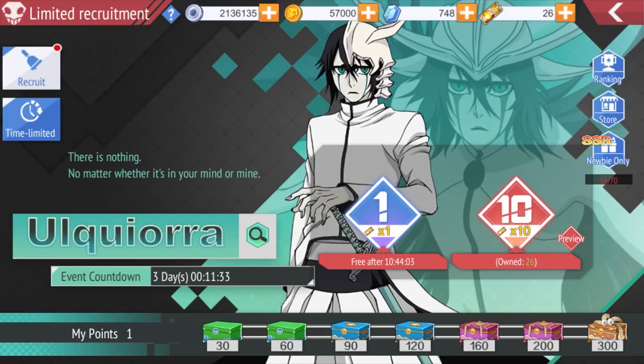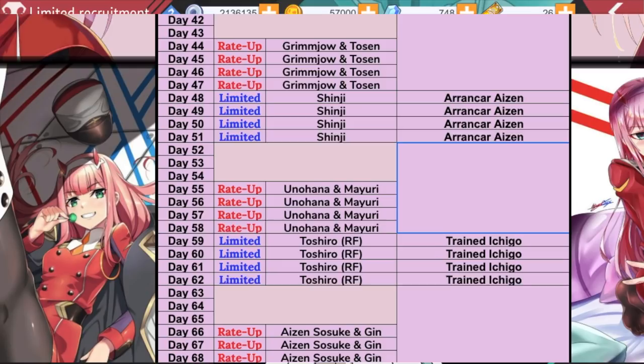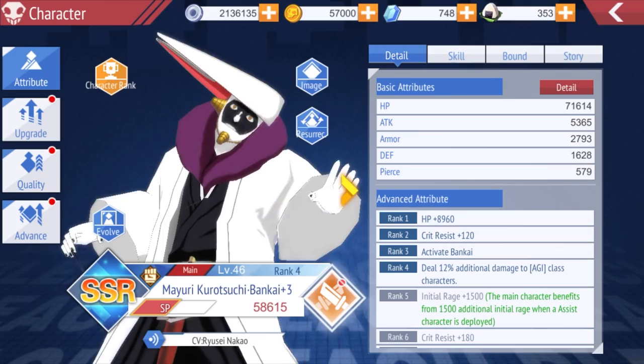Limited-time characters appear from time to time — it's about every 11 days we get a new limited-time banner. Right now it's Ukitake, then next will be Aizen, then Dangai Ichigo, then Nelliel. Keep in mind who you want to go for and save for those characters. The most important part is when you decide on a character, make sure you plan ahead and go for the bonds of those characters.